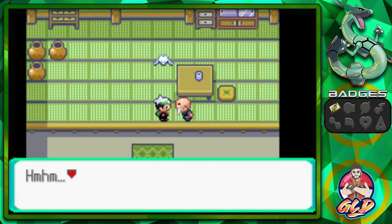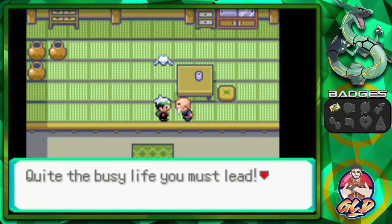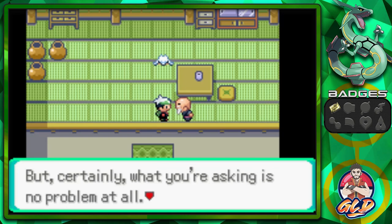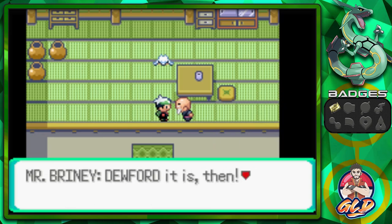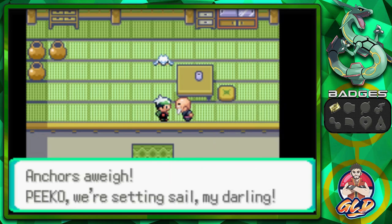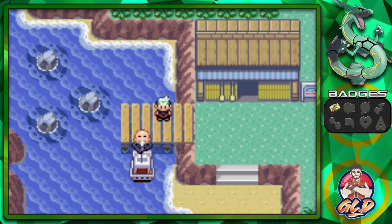'What's that? You want me to sail to... where do you want me to sail? You have a letter bound for Dewford and a package for Slateport. Quite the busy life you must lead. But certainly, what you're asking is no problem at all. We'll set sail for Dewford.' Dewford it is, then. Anchors away, Pico! And there we go.